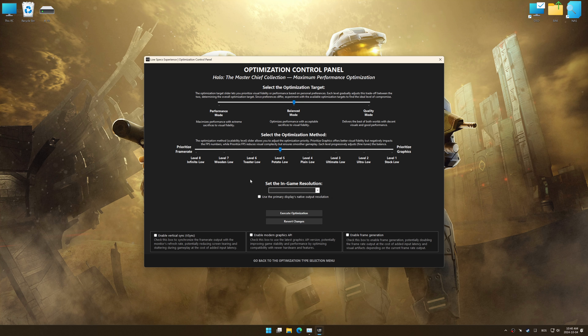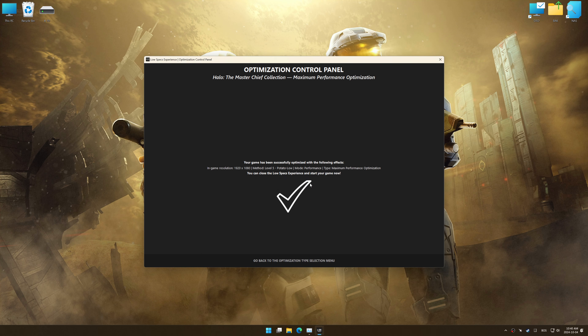Once the optimization control panel has loaded, select the desired optimization presets and the in-game resolution. The optimization control panel in Low Specs Experience offers many optimization presets, so it is best to experiment by testing them and see what works best for you and your system. To apply the optimization, press the execute optimization button and then start your game.